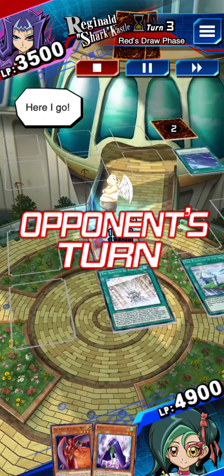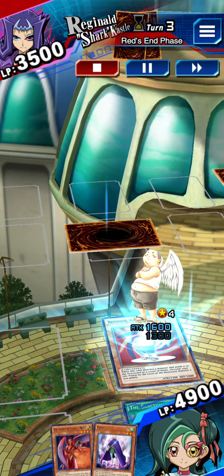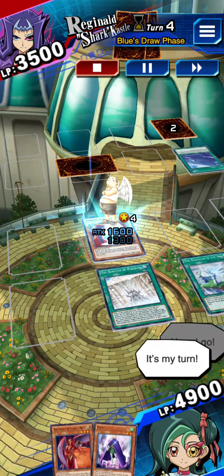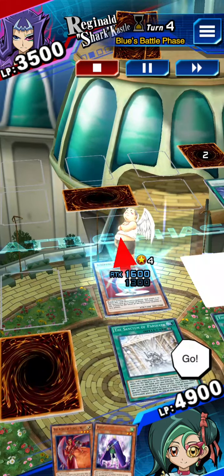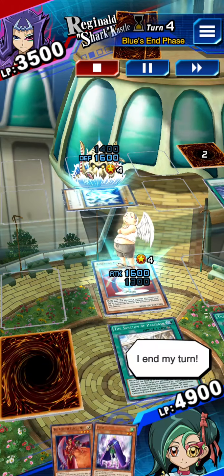Here I go. I draw. I'm setting a monster. I end my turn. It's my turn. I draw. I'll set a card. Battle! My monster is going to attack. I end my turn.